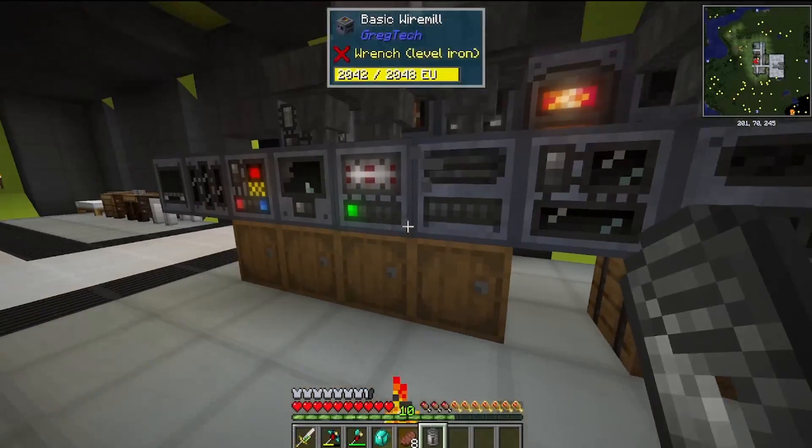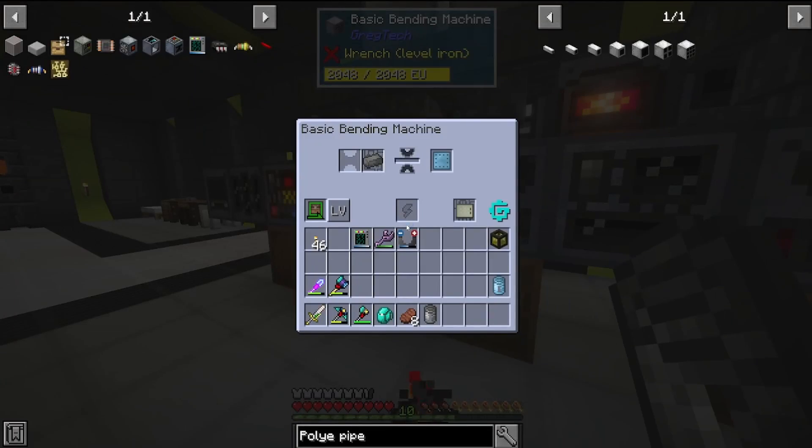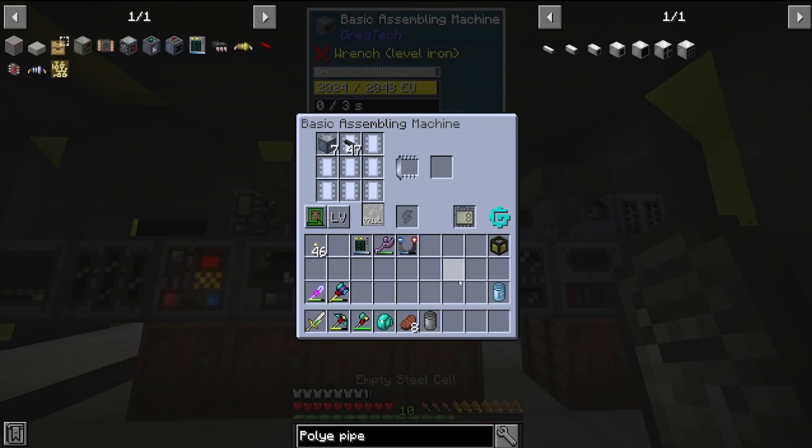First things first are the machine hulls. We're going to be making these the easy way with polyethylene now, and you'll see how much easier it is. We save ourselves on wrought iron and on an extra piece of aluminium.